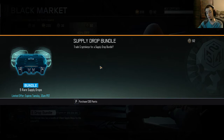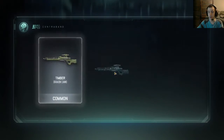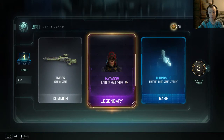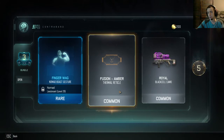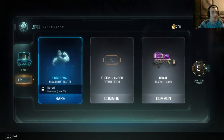We're going to go ahead and buy the pack — 90 crypto keys, we did it. Let's open them all right now. Okay, purple! We got like three crypto keys, a camo, a head theme, and a profit gesture. I don't really think that's that good — we really want some legendaries. Purple! Oh wow, a thermal reticle — Fusion Amber. Does that mean it's like an actual reticle attachment? I'm not sure.